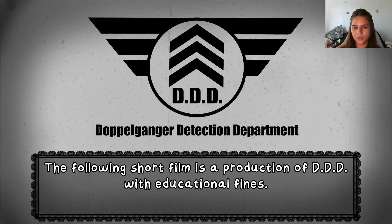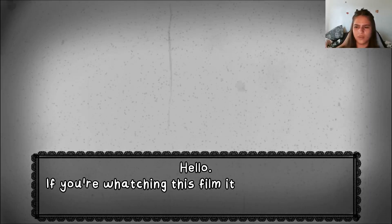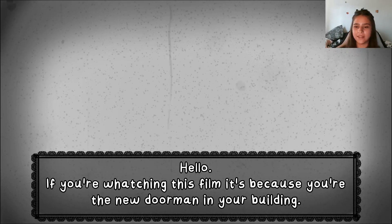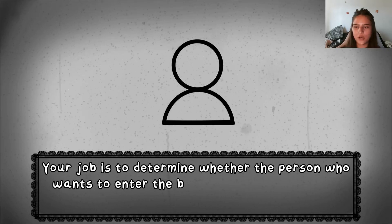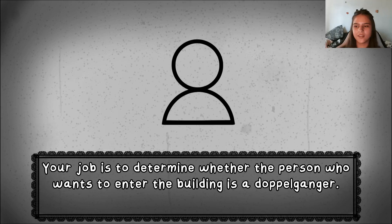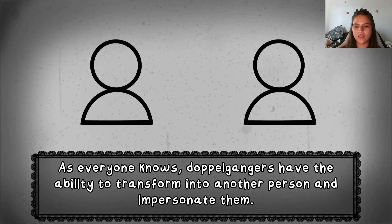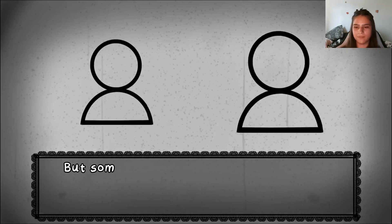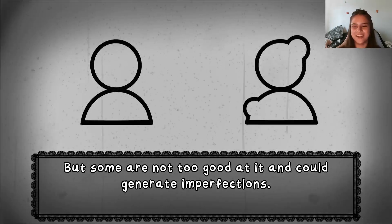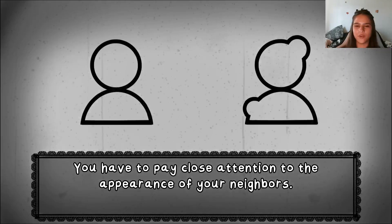The following short film is a production of the Triple D with educational files. Hello — if you're watching this film it's because you're the new doorman in your building. Your job is to determine whether the person who wants to enter the building is a doppelganger. As everyone knows, doppelgangers have the ability to transform into another person and impersonate them, but some are not good at it and could generate imperfections. You have to pay close attention to the appearance of your neighbors.